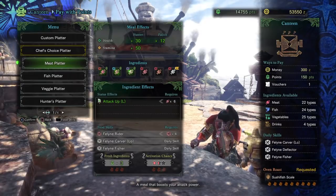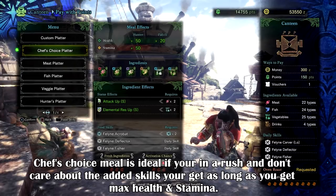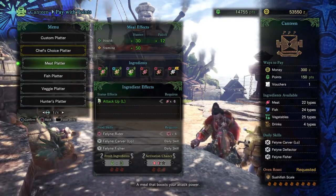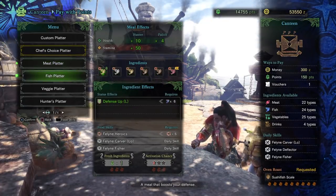Most players tend to pick the easy route of the Chef's Choice meal, which offers 50 health and stamina, a base stat buff, and 3 random feline buffs that can be either good or bad depending on your setup. When you eat the meal, it also gives you a Perilico buff in health and stamina, which is very nice for doing solo content as well.